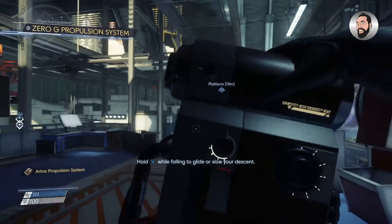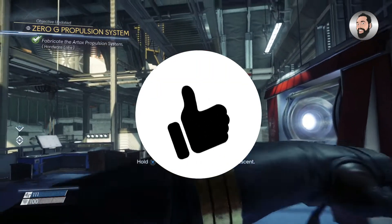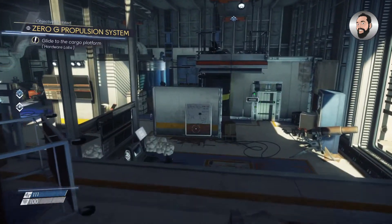So now all you've got to do is literally go over to the fabricator that's behind you and create it. And there you go guys, you've now got your zero G propulsion system. If this has helped you, please do give the video a thumbs up. Don't forget to subscribe to the channel if you haven't already to help it grow. It really is appreciated.